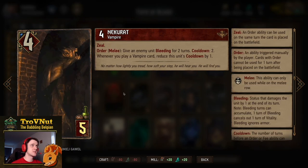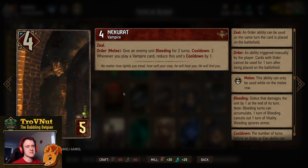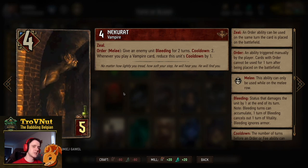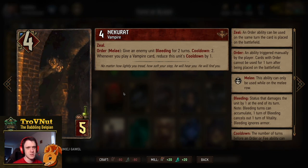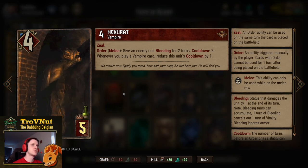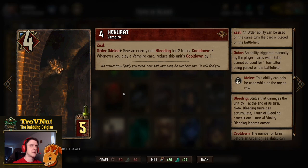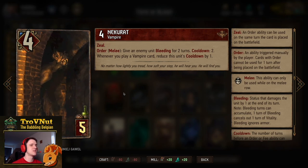Then double Necromancer. Our next engine card — four power for five provisions. Has Zeal on its order ability. If you put it on the melee row, you can give an enemy unit bleeding for two turns. Normally this refreshes every two turns, but whenever you play a vampire card, which will almost always be the case, you reduce this unit's cooldown by one. With two in the deck — and potentially two more from the Necromancer's Tome — that gives you four turns of bleeding every turn, which is very, very powerful.